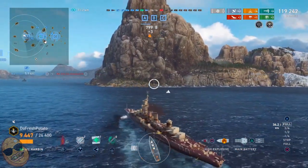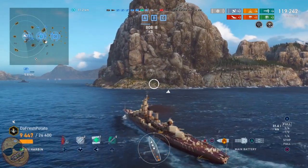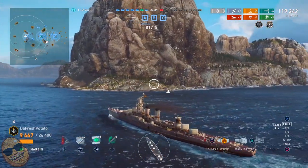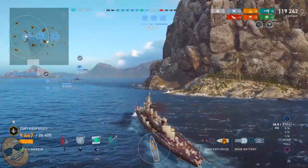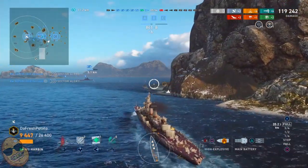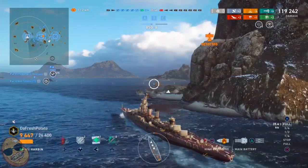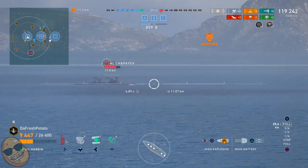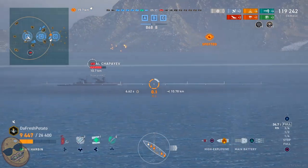That Tulsa is sent back to port. We know the Amagi is left, and there's another cruiser, probably on the other side — not spotted but somewhere in this area. So maybe we can pad our damage just a little bit more before the end of the game. This was a good game for us: we did get a cap, two kills, and two defended ribbons. There goes the AL Chapayev — we're going to try to duke it out with the Chapayev, which is not always a good idea.